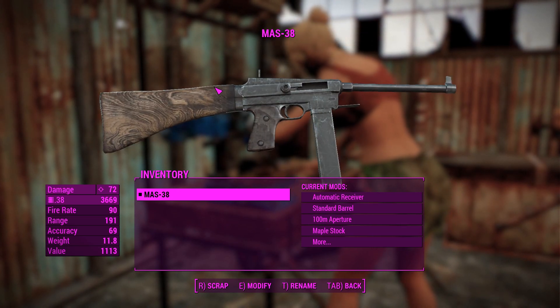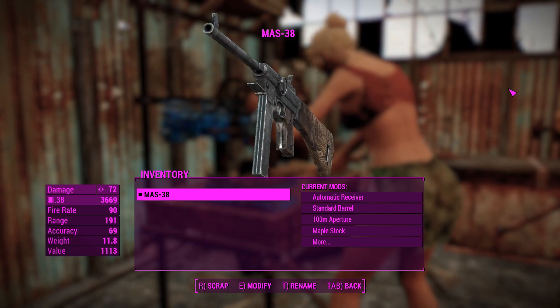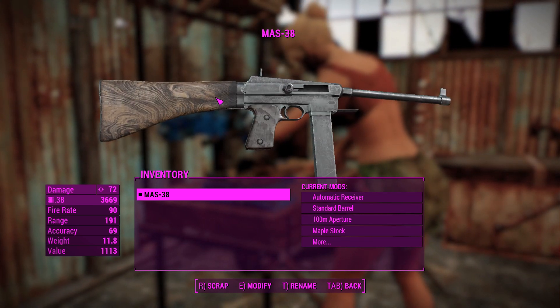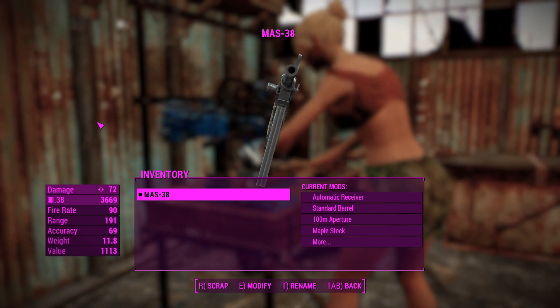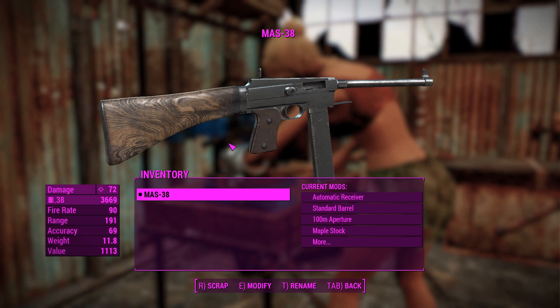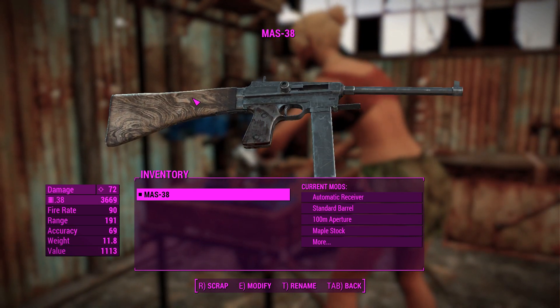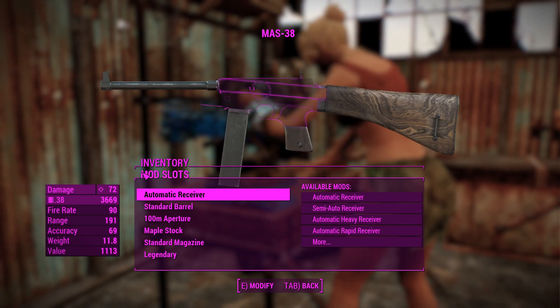G'day, this is Captain Doobr and this is the MAS-38 submachine gun. This weapon is of French design and was developed during the World War II era and a little bit beyond. It comes to you in Fallout 4 as a standalone submachine gun that can be automatic and semi-auto, with custom sounds and animations, all injected onto a levelless list so you'll find it on enemies when you kill them.